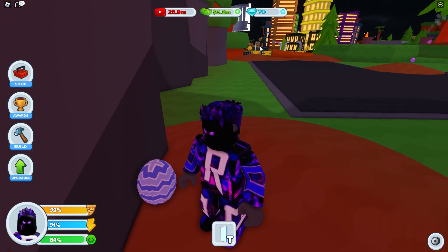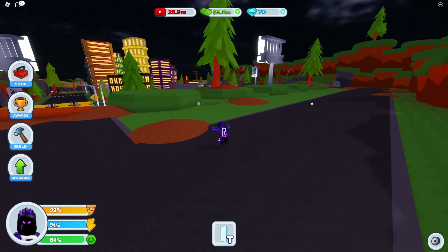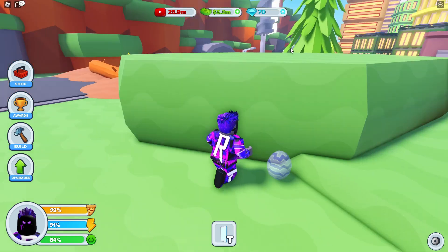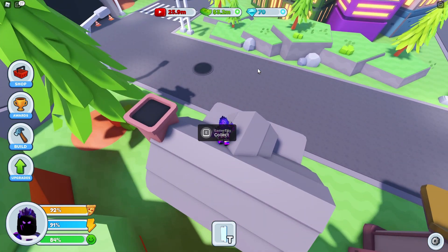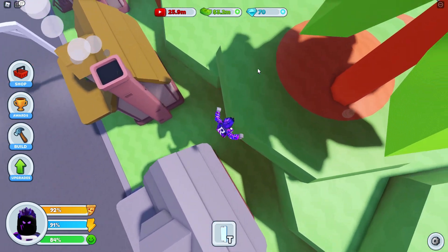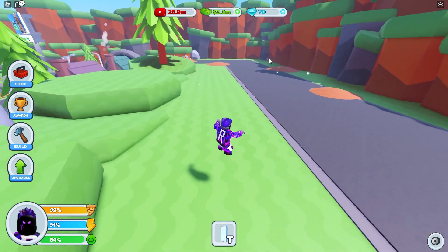Egg two is on the edge here where that caution sign is on the far right side of the map. And here is the third one, basically the same spot just from there. Here is the fourth one, and if you go ahead on this roof here is the fifth one — that's collected. And in the distance there's the sixth one.